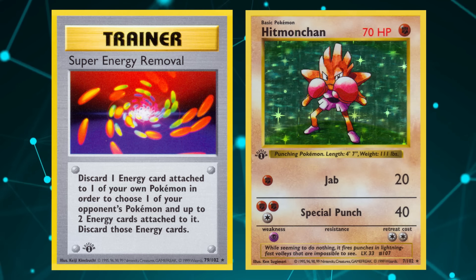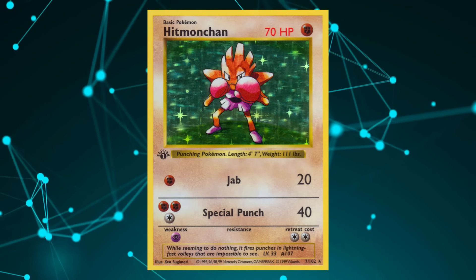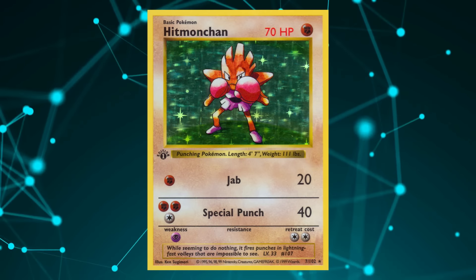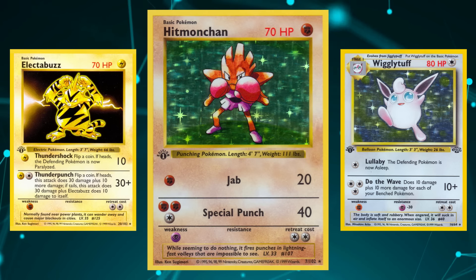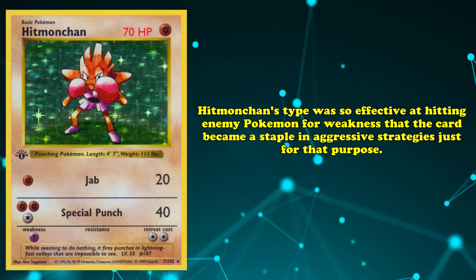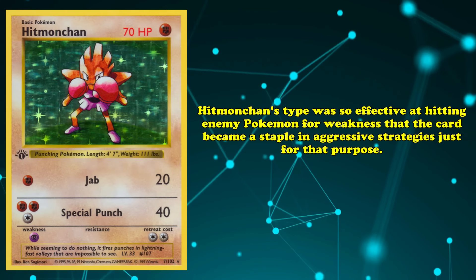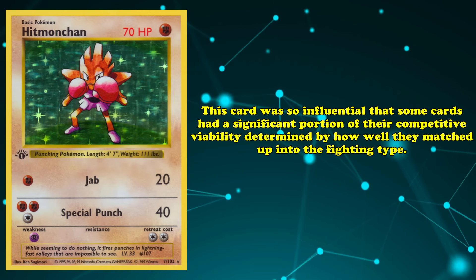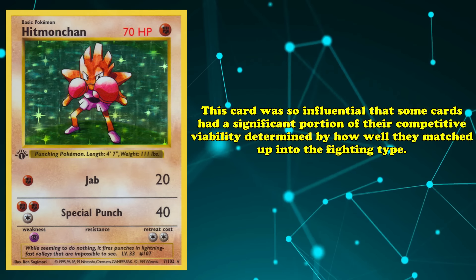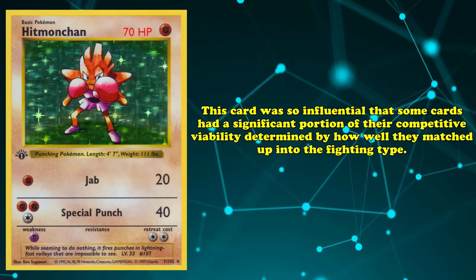Hitmonchan's type also aided its ability to threaten early KOs on many meta-relevant Pokémon. As a Fighting type, its attacks dealt twice as much damage to Electabuzz and Wigglytuff, allowing for a two-hit KO without any other damage modifiers. Hitmonchan's type was so effective at hitting opposing Pokémon for weakness that the card became a staple in aggressive strategies just for that purpose. Hitmonchan was so influential that some cards had a significant portion of their competitive viability determined by how well they matched up into the Fighting type.